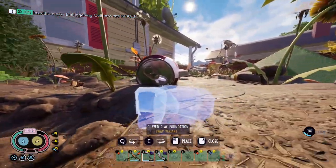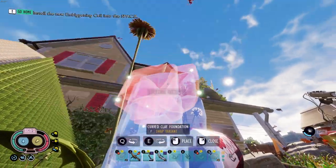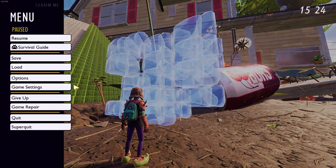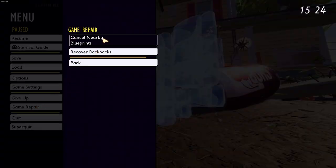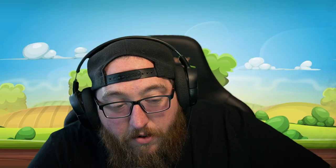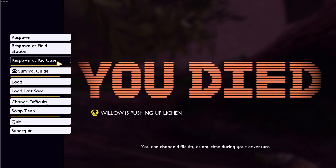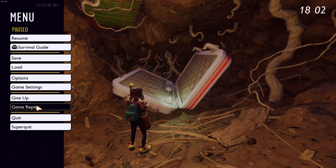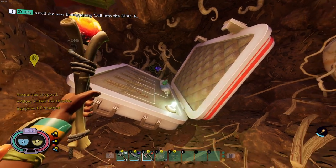If you place a blueprint somewhere you can't remove it, there's a setting called Remove Blueprints that removes all close blueprints within about a five-foundation bubble around you. Also in settings, when you die you can respawn at the kid case, and if your backpack is far away you can use an option to recover your backpack and it'll be placed right back in the kid case for you so you can grab all your stuff.